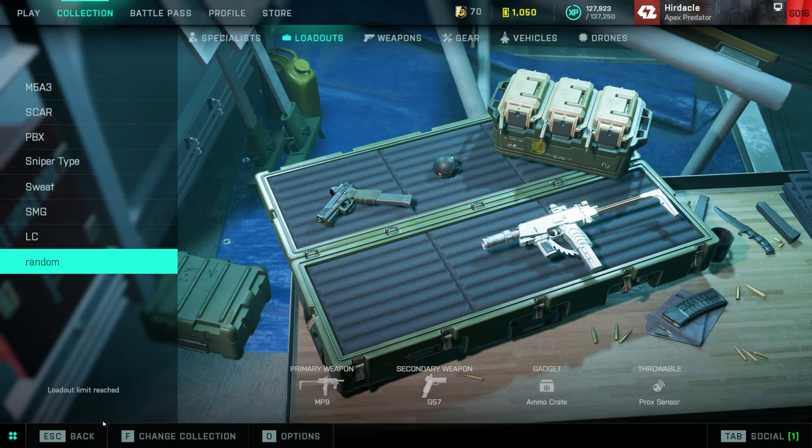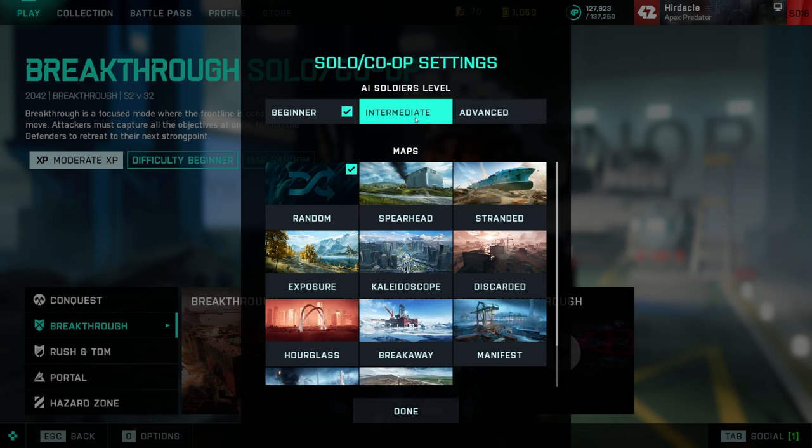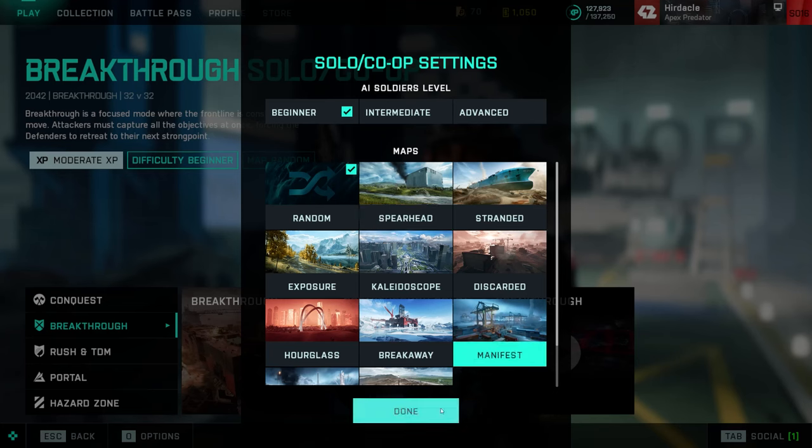Personally, I do recommend doing Breakthrough — this is my personal favorite. Go Breakthrough and then change settings. Even on beginner, bear in mind these AI do hit pretty hard. Either Spearhead or Stranded seem to be my favorite maps to do this on. Exposure is not too bad, but you've got a lot of open space, so Spearhead or Stranded I'd recommend.